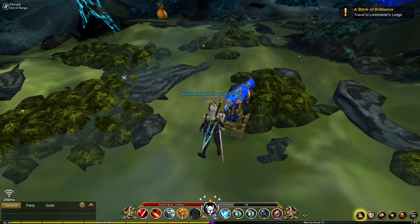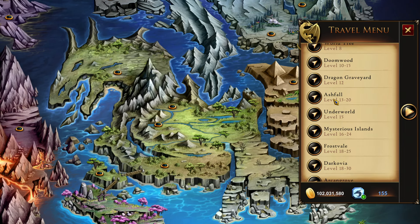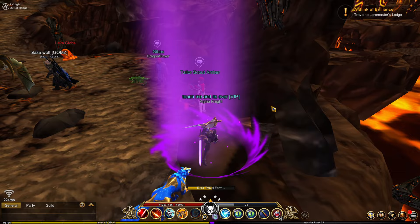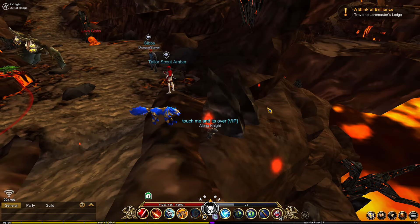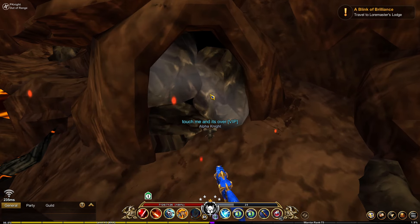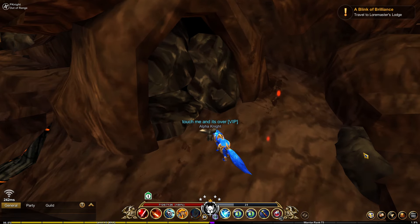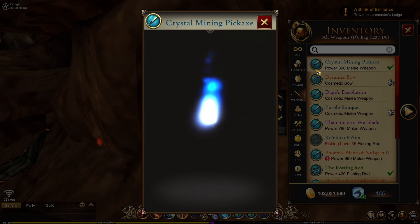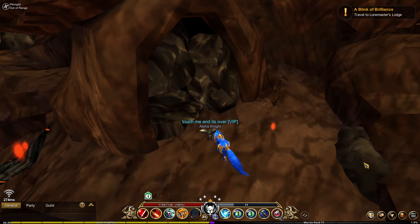Next we're getting the Beyond the Rock Wall node. For this one we have to head to the Lower Fire Fields, but you're going to need an item first. Once you get to the Lower Fire Fields and head down, it says you're required to get the Crystal Mining Pickaxe, which I have right here, so you'll need to get this item first.